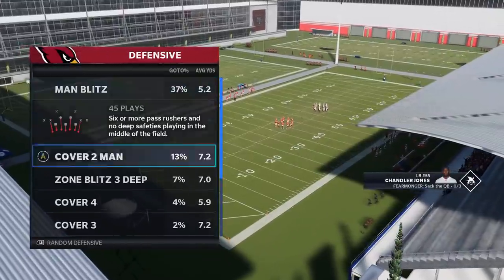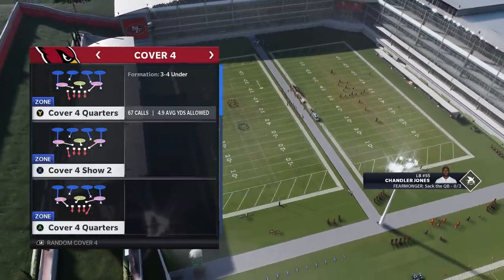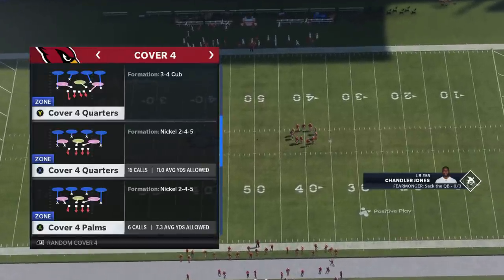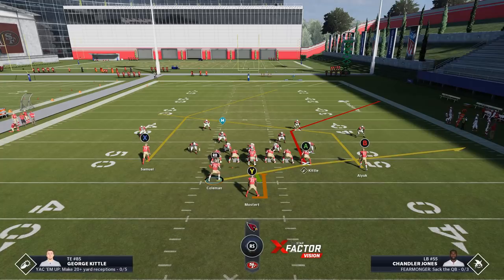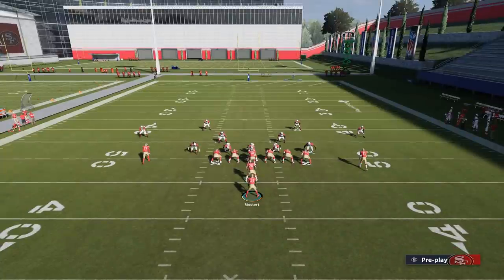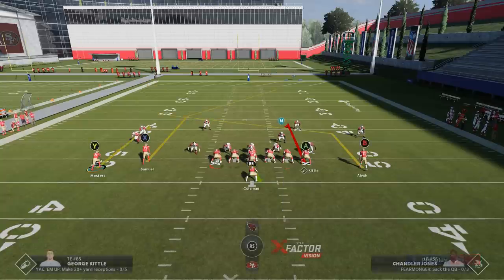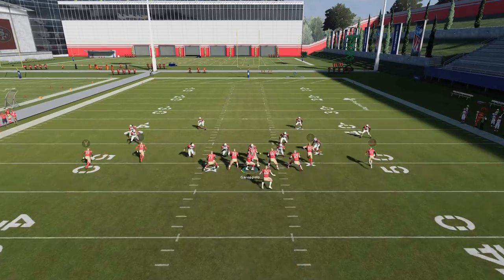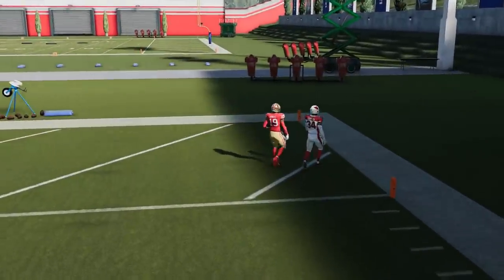Cover 4 Match is another coverage that's getting very popular — a lot of that might be due to this channel, as I've been pushing Cover 4 Match for a long time as one of the better defenses in the game. So let's pick Cover 4 Quarters or Cover 4 Palms — they're all the same as long as you have matching principles. For this play, I want to motion one of these guys — either the RB route or the Y route over. I'll motion the running back out, put him on a comeback, block the running back, and put the A route on a curl. Curls are going to be the most important part. The X route is really going to be the home run route once again — he gets inside in basically a one-on-one and we get an easy one-play touchdown over the top.